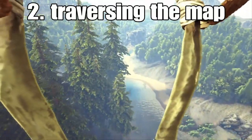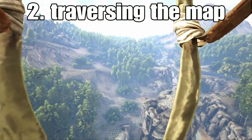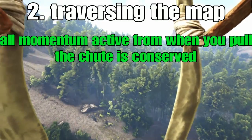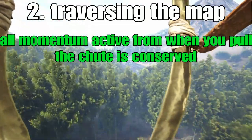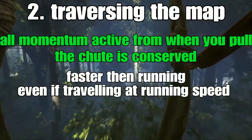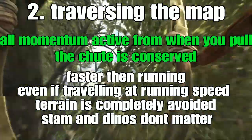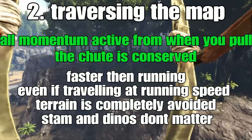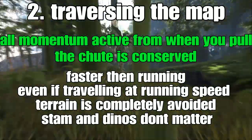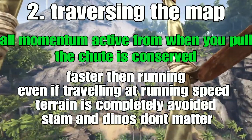The second main use is traversing the map faster if you don't have any flyers. When you pull the cord on a parachute, you conserve all momentum in the direction you were heading. You can see me absolutely flying across the map here because I pulled the parachute when flying off a cliff. This is much faster than running — you avoid obstacles that would slow you down and don't have to worry about stamina or wild creatures. If you need to get from one place to another and there's a cliff along the way, throw yourself off it. Just keep in mind that in PvP it's very easy to spot someone under a parachute, but in PvE there's really no reason not to use this strategy.